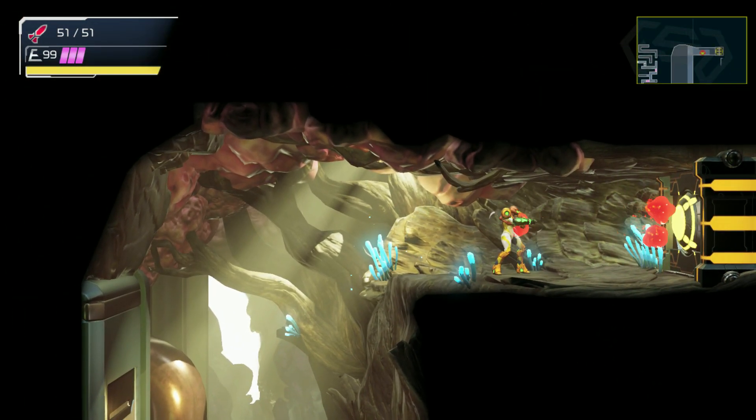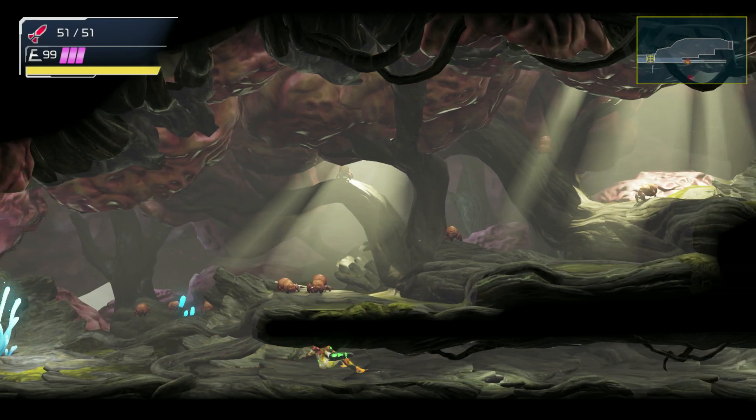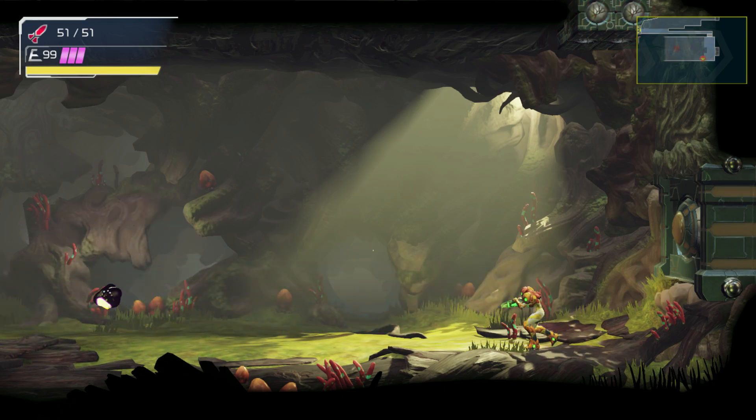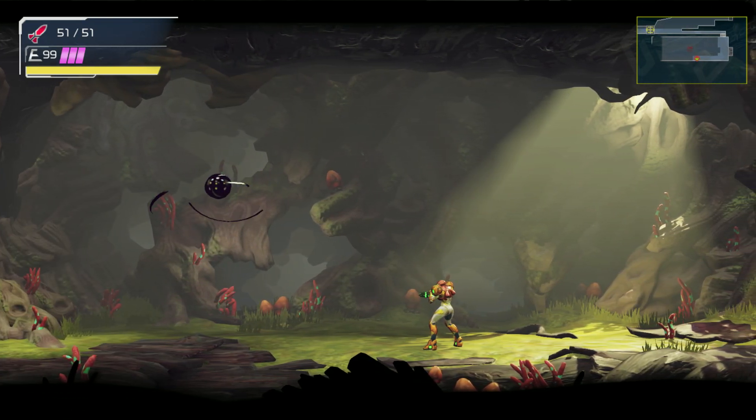Destroy the dick piston and move forward. By now you might realize we are headed to the room with Golzuna, so slide and drop down. Samus is very underpowered at this point, but we have the power of the speed boost.